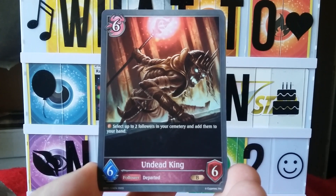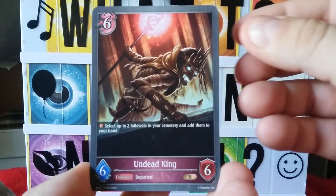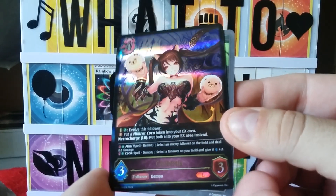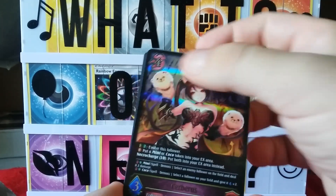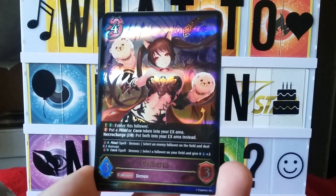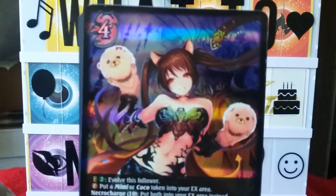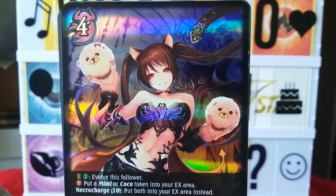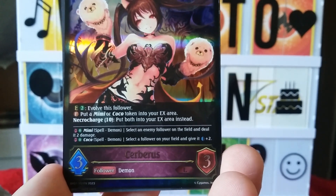We got undead king — the undead king follower, departed. And we got a shiny Cerberus legend with some Mimikus, little meanies — that's cute! That is a really nice card. Want to get a close-up on that one? Cerberus, let's get a close-up — look at that, that's cool!